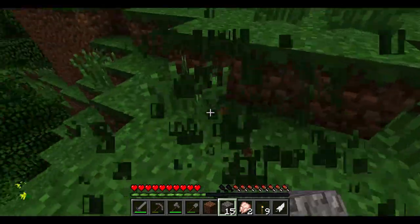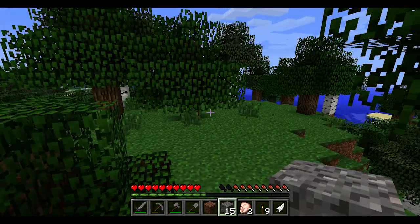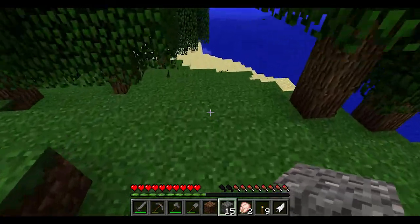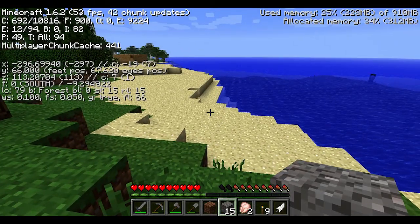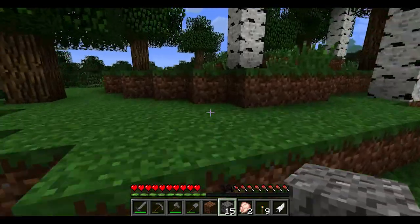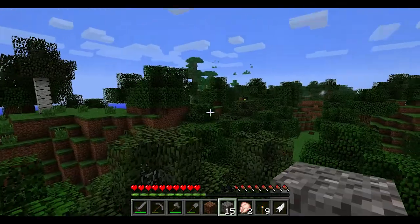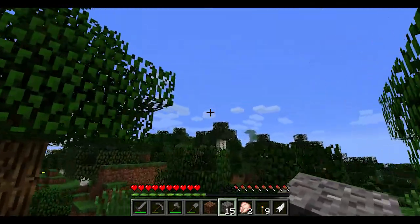I probably should slow down; I'm running around awful fast and could get in trouble. Let's come back on the shoreline here. Our F3 coordinates are 296, 113. I'll probably forget that but I can always go back to the video and look later. There's a jungle off in the distance, so our island is not too small.